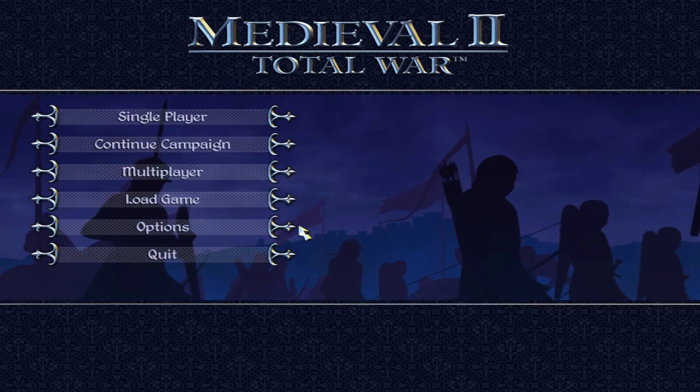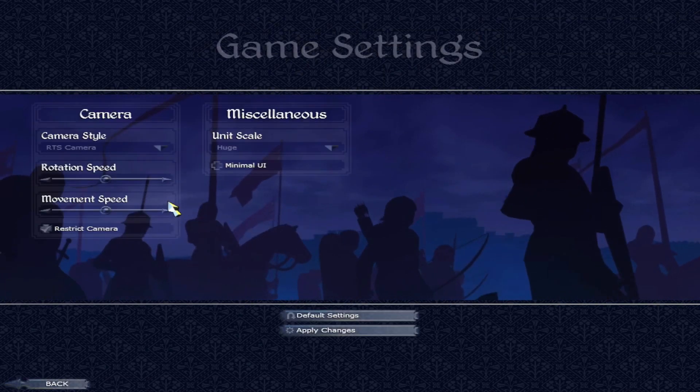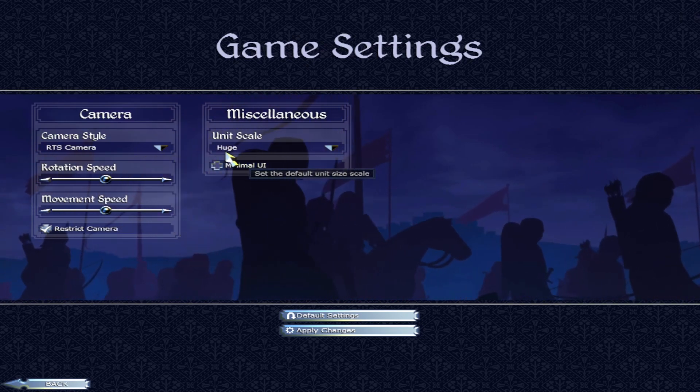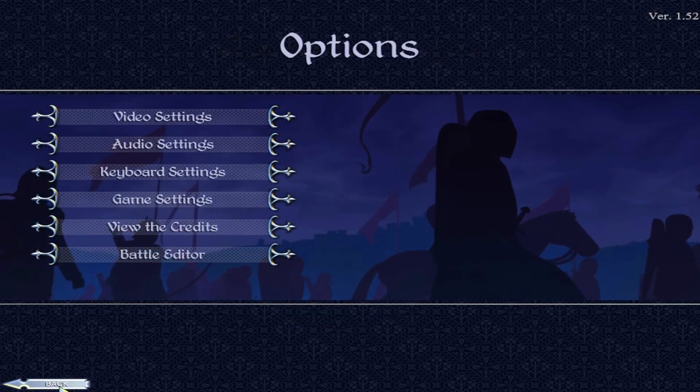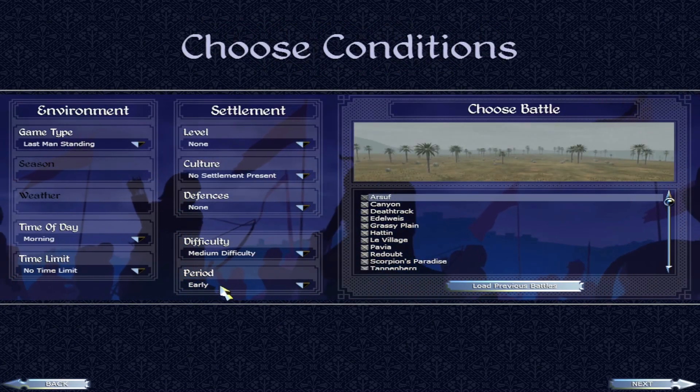Here we are back inside Medieval 2, and of course we do need to check the options first thing just to make sure that we've got unit scale set to huge. So with that done, we're going to head back on to single player into the custom battle.